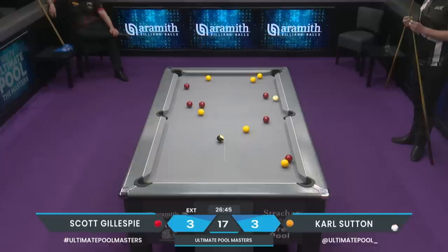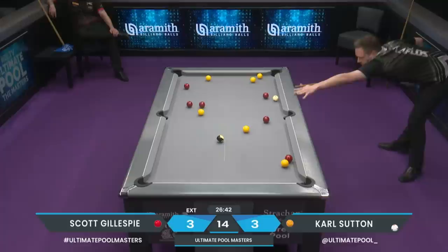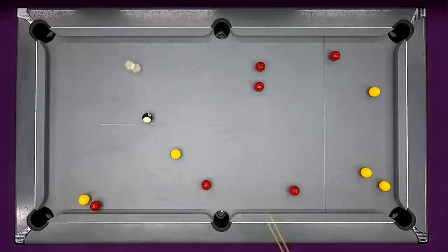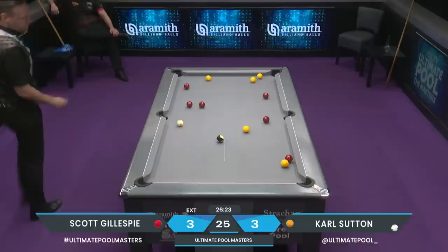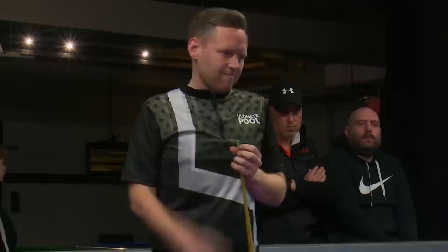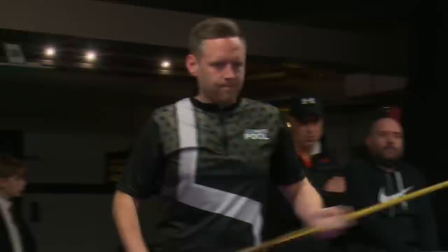We join Carl at the table with a chance after a tactical exchange in frame 7. There's a double and he will be going into the yellow, but if you don't get it, you're leaving it open for Scott. I think he has to go for it. Not much safety here now. Big shot. Massive shot.